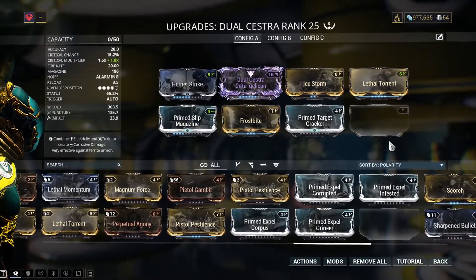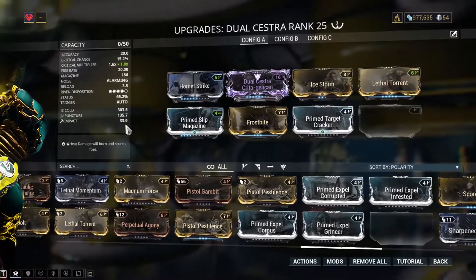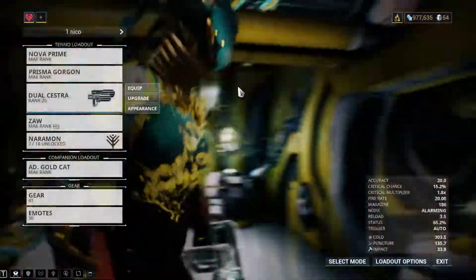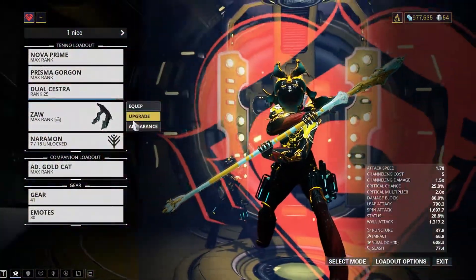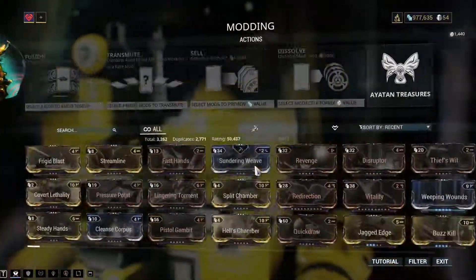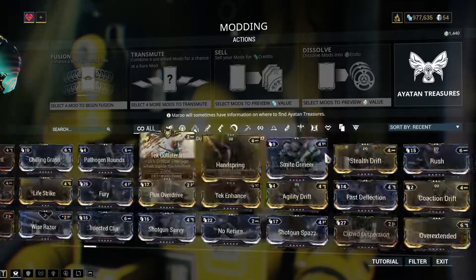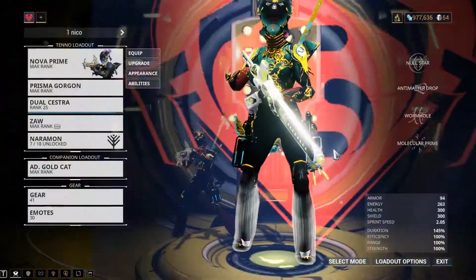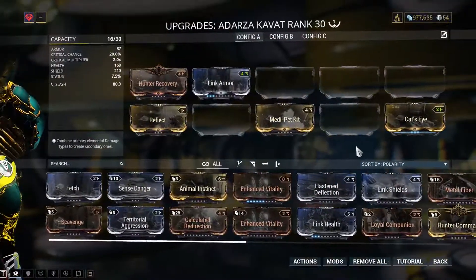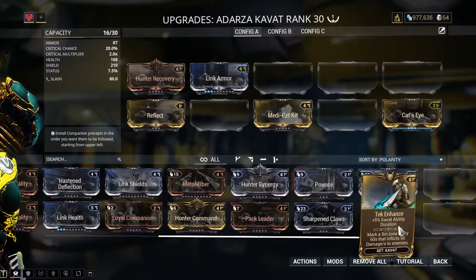I'm just missing Barrel Diffusion and then my Dual Chester is ready. This is the setup that I want to run — I gotta see if the Riven is good enough. Now we have Prime Fury, it's gonna take 10k endo. I don't have enough endo, I'm gonna have to do an arbitration. Every time I get that much, I always switch back. Let's put back the mod that I want — the Tech mod here, Tech Enhance, Ability Duration.